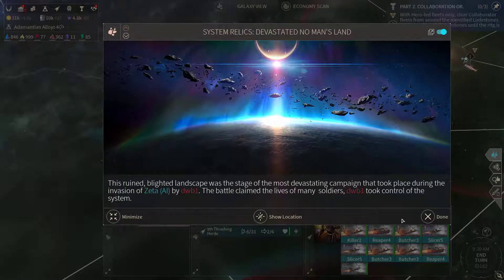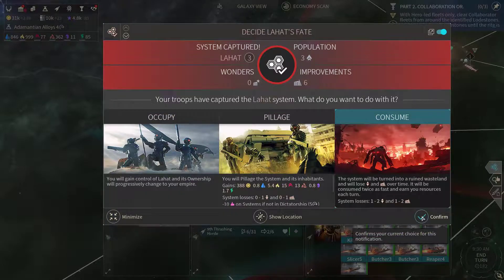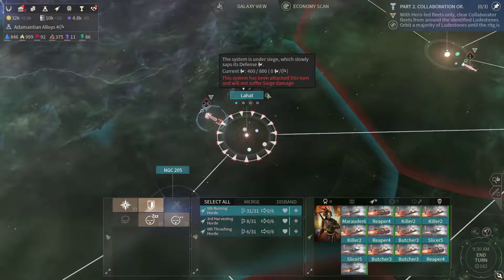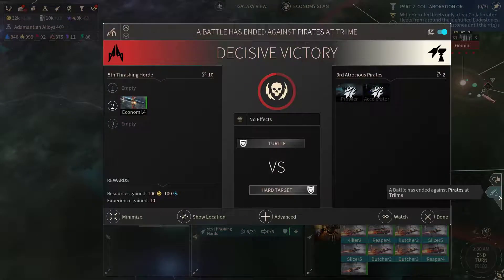Let's take a look at that — not too interesting, so let's simply consume it. Although on the other hand I'm quite interested in how exactly Pillage will work in this case. It says we will gain these resources but will it be per turn? I'm gonna try this out. We're gonna wait here and see how that goes.